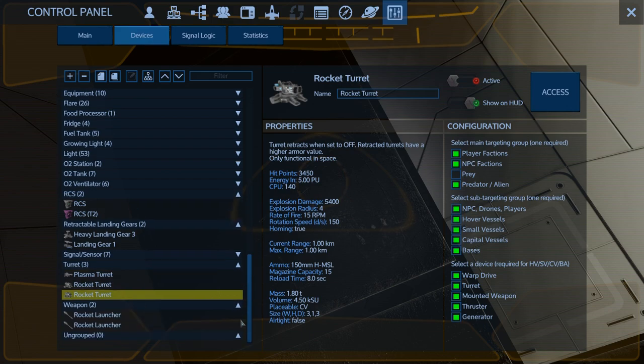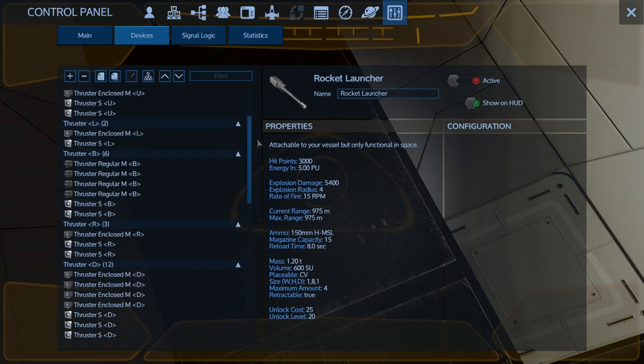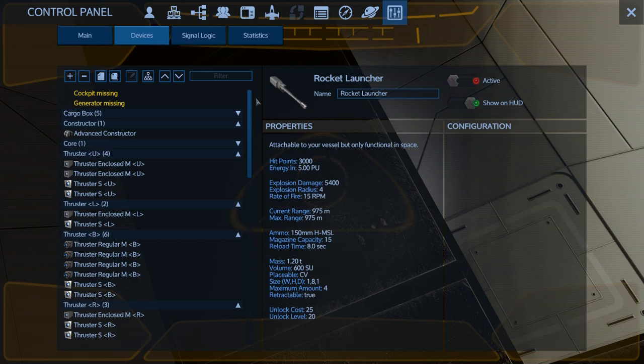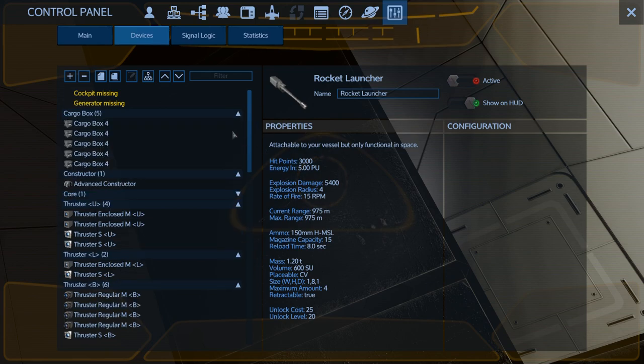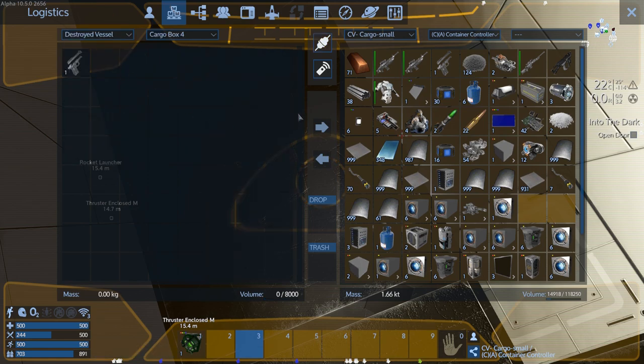It's got weapons? Oh my goodness - rocket launchers too. Yeah, let's take those. We'll definitely have enough to get the SV in now. And I guess what we could do in the meantime is we'll grab all the stuff out of the cargo boxes. So let's just go down the list and grab it all. It makes looting really fast and easy at least.